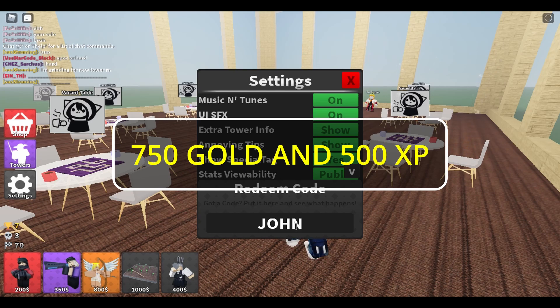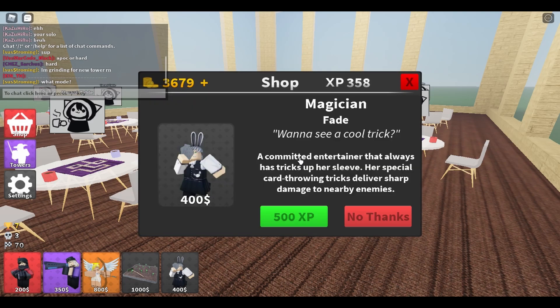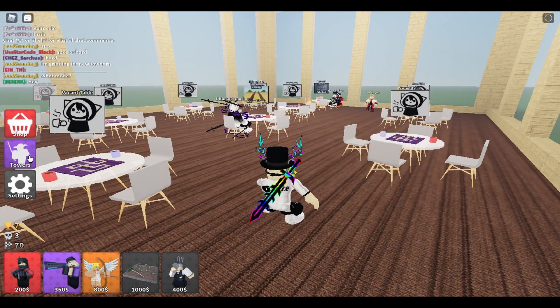The first code is 'john' — enter it and it will give you 750 gold and 500 XP. Pretty decent, because you can literally buy a Magician with that.